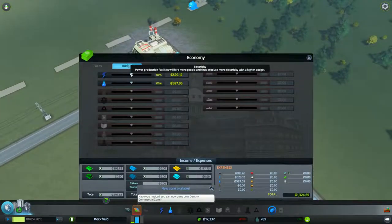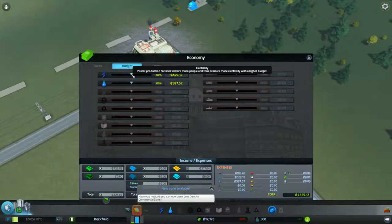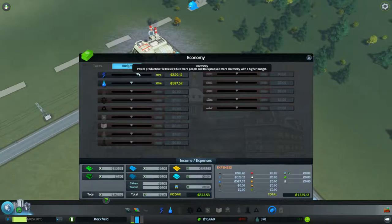This is the economy panel — you can adjust the budget for electricity, water, garbage disposal, fire department, police station, and education. For example, by increasing the electricity budget, you hire more workers to produce more electricity for the city. Instead of building a new power plant which costs a lot more — right now I'm paying 629 monthly for the one I have — increasing the budget to hire more people is cheaper than building a second power plant.